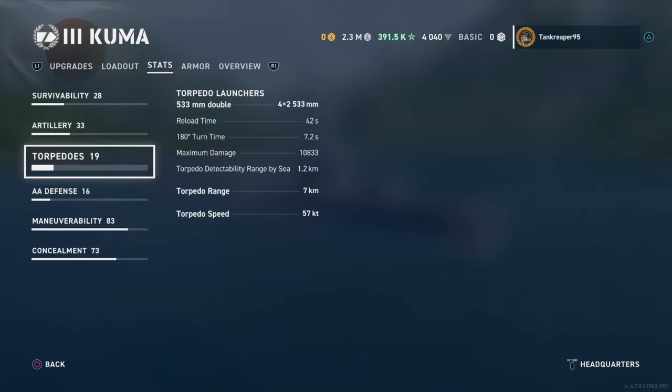The guns do around 2,000 damage per shot, which isn't bad. Torpedo detection range by sea is 1.2 km, torpedo range is 7 km, and torpedo speed is 57 knots — pretty speedy.